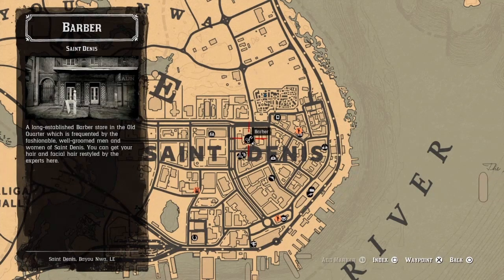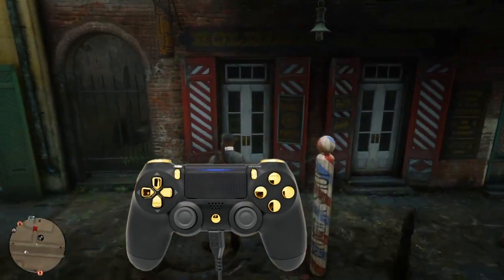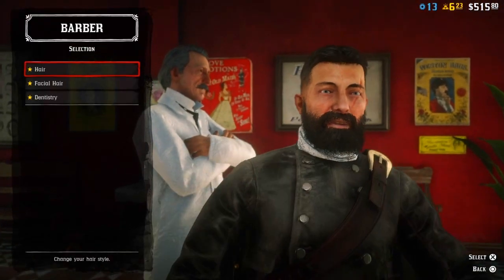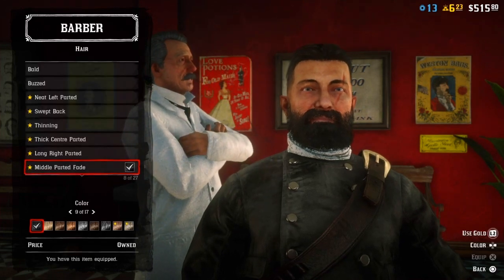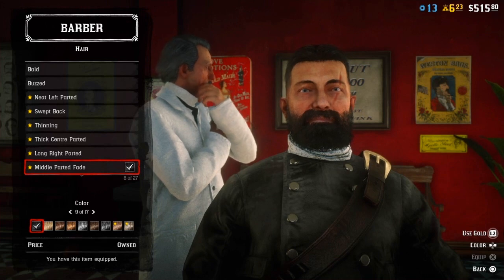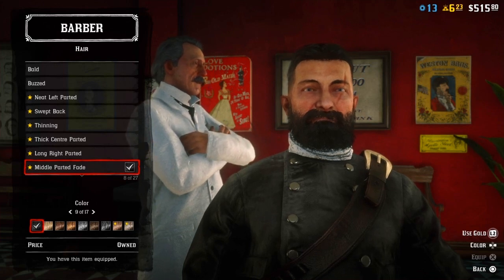I advise you to put your controller on a charger, since you don't know how long you'll be gone. Just go in here and sit down normally. Once you sit down, you don't need anything special. What I did was hover over the menu item, then put my controller down. I came back 50 minutes later and was still in the game — it takes 15 minutes to get kicked out, but this method prevents that.